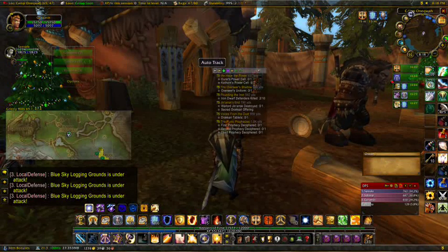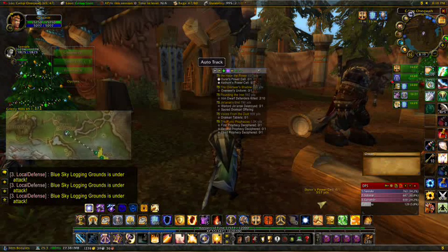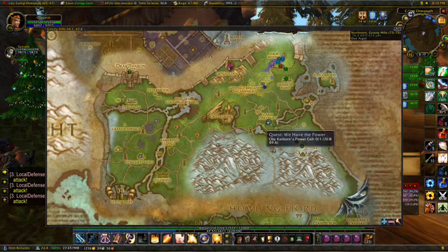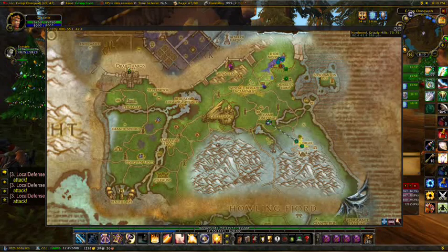If you're going to do a bunch of quests and just let it take care of it, the program has an auto-track function which will automatically put a tracking marker on the closest quest. Once you go to that quest and it's completed, it will automatically move to the next quest in line that is closest to you, so it will start tracking the next closest quest.